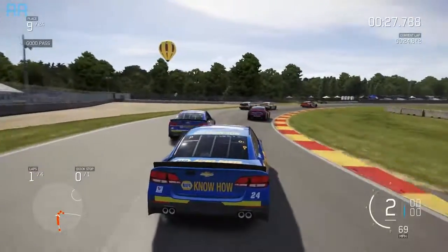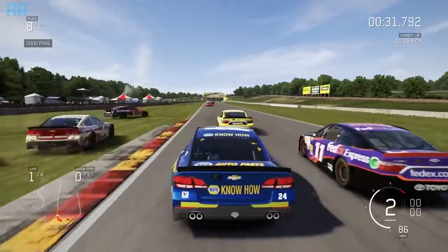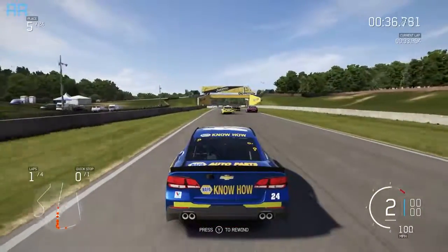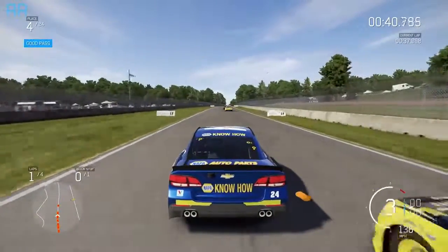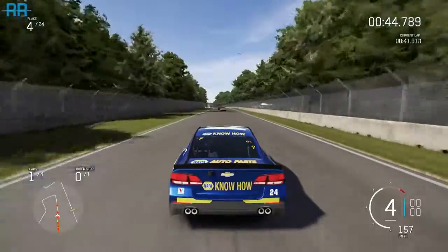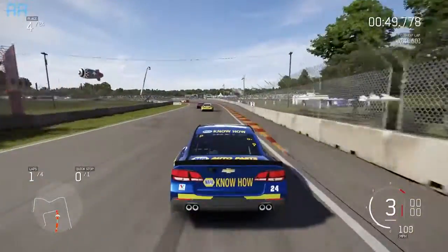So let's redo this entire second turn. Let's get through here much better, and there are cars way off the track. Here comes Jamie McMurray across the track — oh my god, we just avoided that one. It looks like Forza can't keep the AI on the track, because they are going all over the place. We are somehow in fourth place. I don't even know how, honestly.